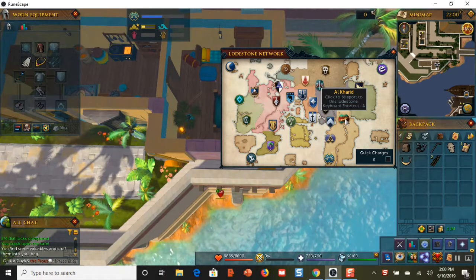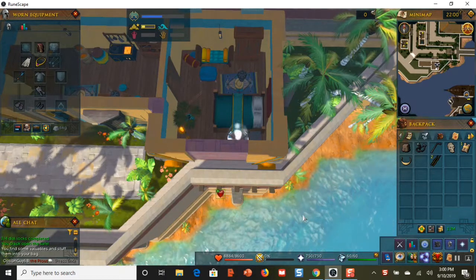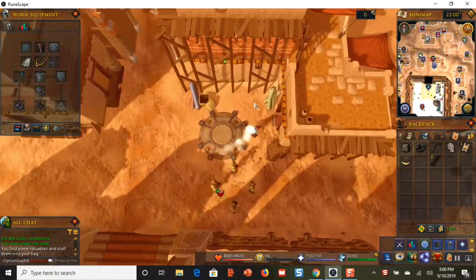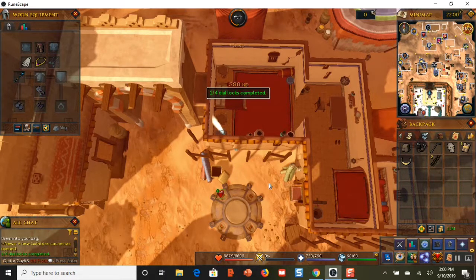That's all the safes in this area. If you're level 69 thieving, just go back to the Al Kharid lodestone and cycle through, cracking these safes over and over until you hit level 76. Thieving is a very quick and easy skill to level — my thieving is already level 84, and this might even be my first level 99 skill. That's it for this video, I hope you enjoy it and find it helpful. Feel free to leave a comment or give it a thumbs up. Thank you for watching — see you in the next video, ciao!